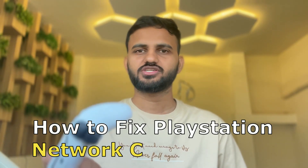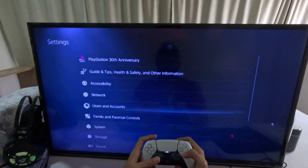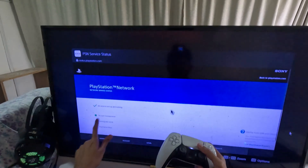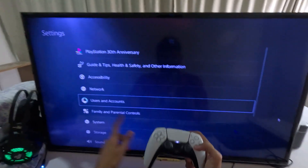Hi guys, I will show you how to fix PlayStation Network checking. Let's get started. In the first step, we need to simply go to Settings, then choose Network, select Connection Status, and choose View PlayStation Network Status. Make sure all the circles here are green.